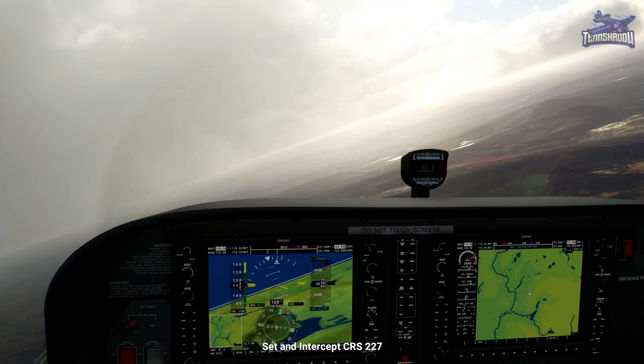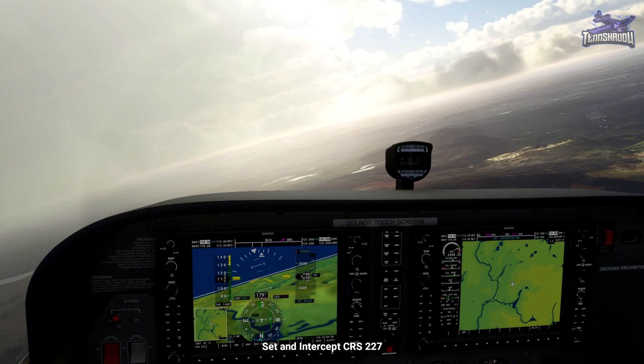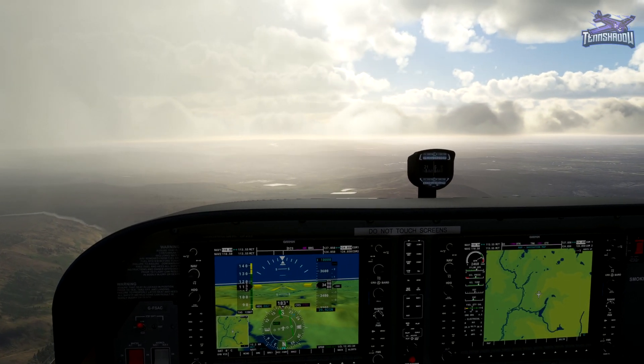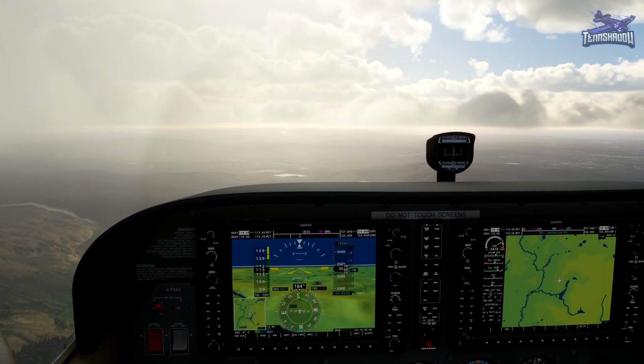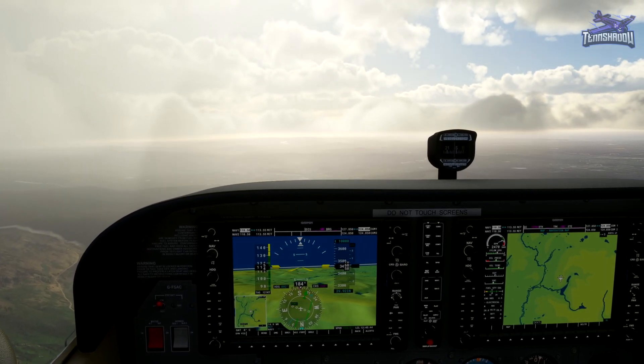Roll out and fly heading 182. Set and intercept a course of 227 using the course knob. Leveling off here. Trying to hold onto the yoke and turn the course knob at the same time is extremely difficult, so I'm using the knob on the Bravo to change the course — it's so much easier.